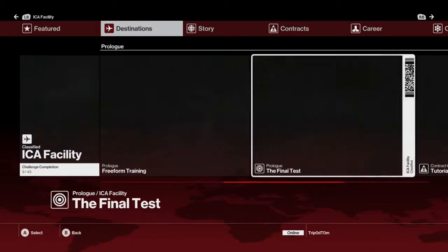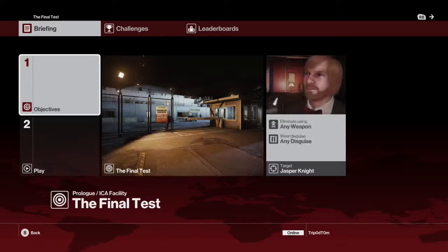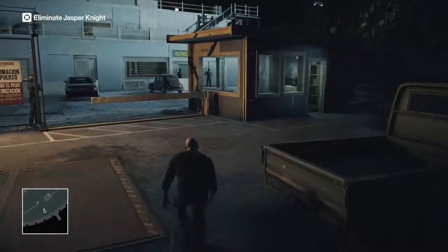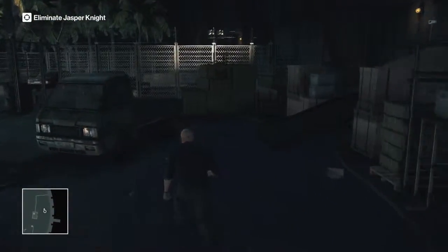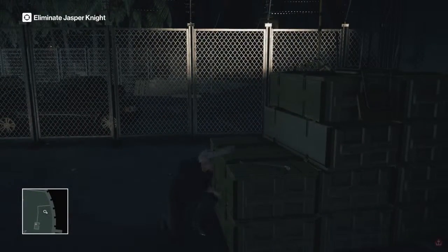Hey guys, it's Tripper Tom, and today I'm going to be showing you another achievement video. It's going to be two achievements in one: Seizing the Opportunity and the K-36D achievement on Hitman 2016. They're both located in the Final Test mission — I've just shown you how to get there.